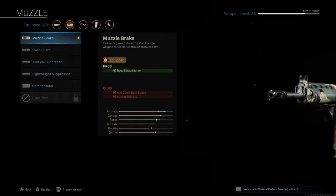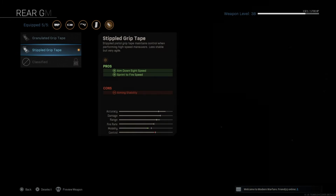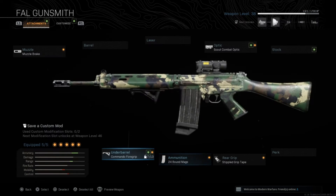The second weapon is the FAL. It's amazing for long distance — not as good as snipers, but for kind of long range like around 200 meters or maybe less, it's really good. It's also quite good for close range.